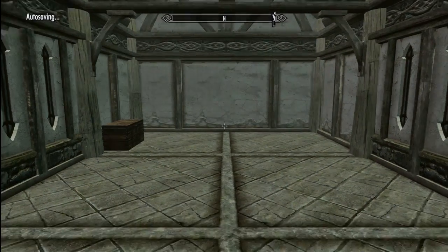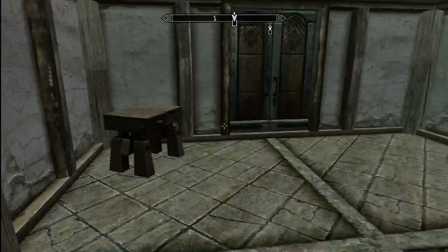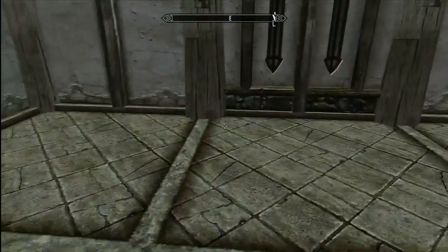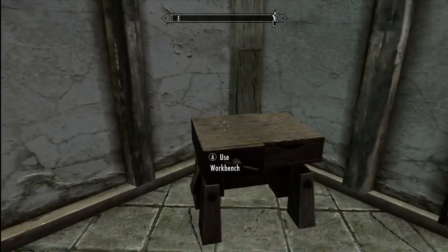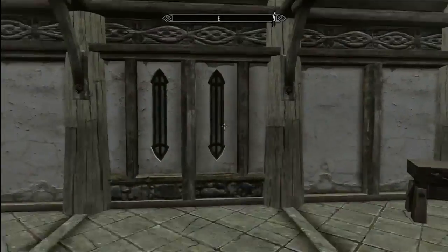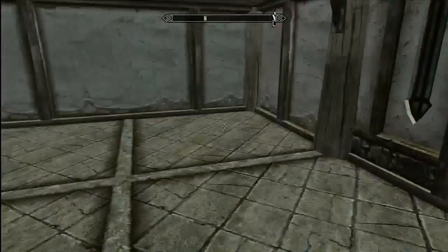You actually zone into it at this point, which is kind of cool. So at this point your house is created. If you have a wife I believe you have to have a bed before she will join you inside of here. So you've got your chest, and as you can tell unlike the normal house, this is very very sparse — you don't have any of the nice setups or the fittings.